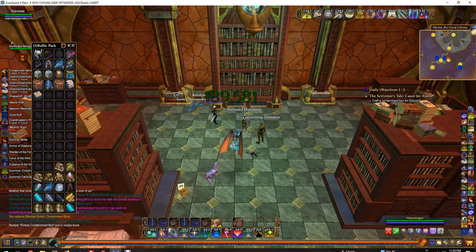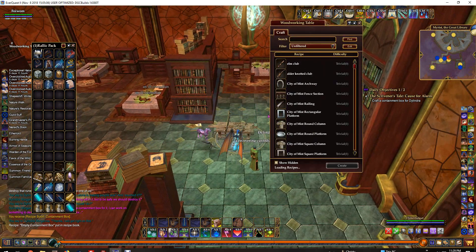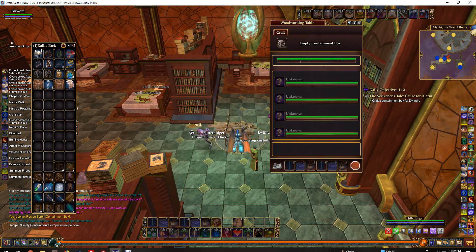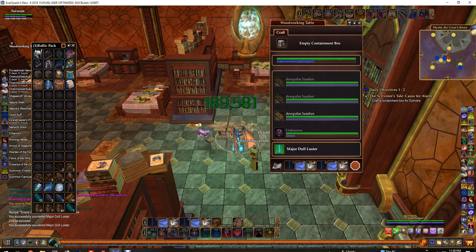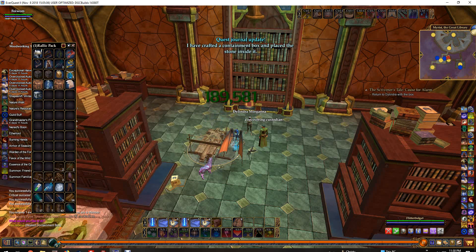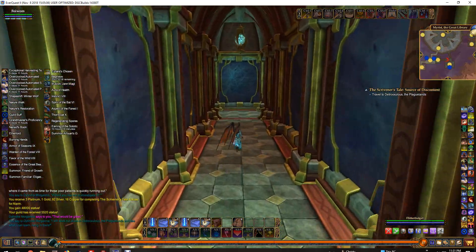She gives you the information and that quest is done with some basic information about all these sick people and the dead body they've got, because somebody has actually died from it already. She asks you to do a little research for her. While she's busy caring for them, you do an in-depth examination of several of the ill people so you can compare them to the dead person and see if you can figure anything out.